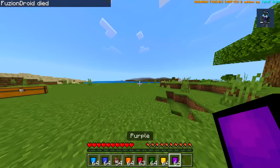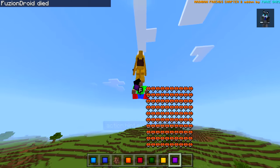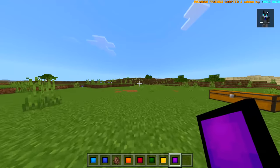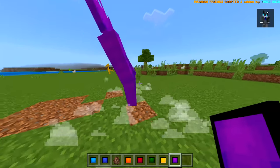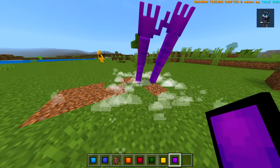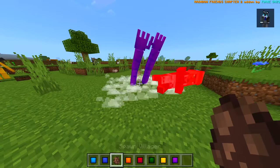And then we got purple, which I said before was kind of different. Let me get into creative. So purple used to be that vent thing. Let's see what it looks like here. As you can see, it looks completely different. We just got like the arms kind of sticking out of the ground, and we got this awesome particle effect type thing. Interesting. Let's spawn a villager and see what it does — okay, one shot.